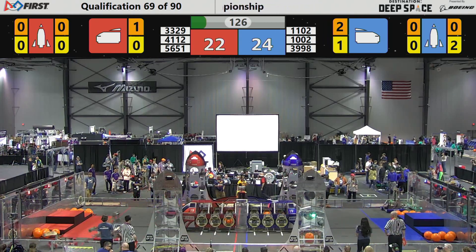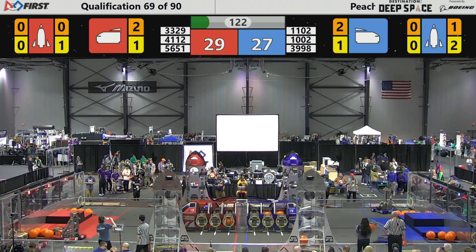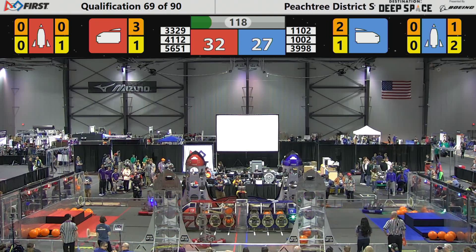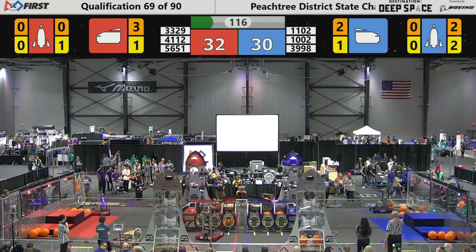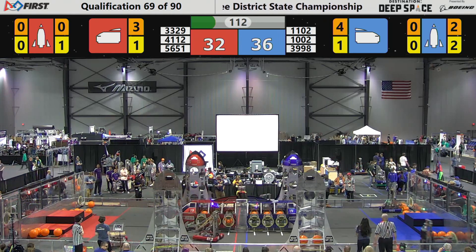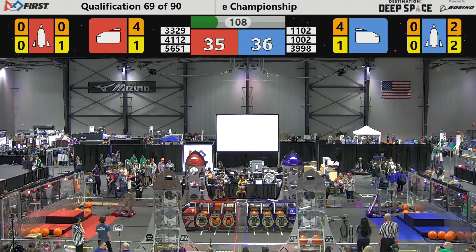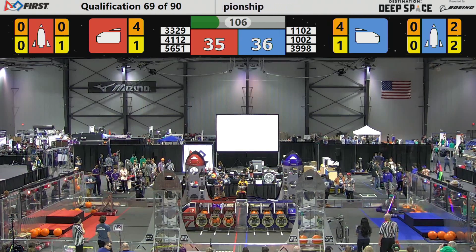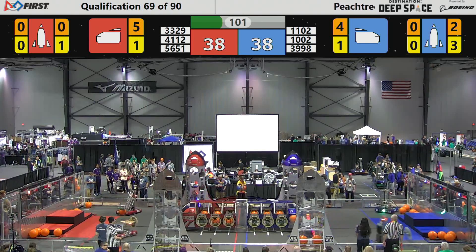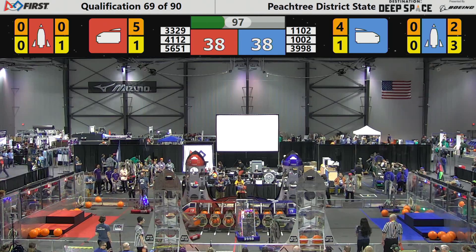Team 39-98, that's the Redneck Robotics team, collects cargo, places it in the number one bay of the cargo ship, and heads back to the loading zone depot. 33-29 scoring cargo, as well as the other member, 41-12, the Eagle Bots for the Red Alliance. 11-02 placing a hatch panel at the middle level of the Blue Alliance rocket. That helps them secure that cargo and gain extra points — it's two points for every hatch panel scored, three points for every cargo pod.